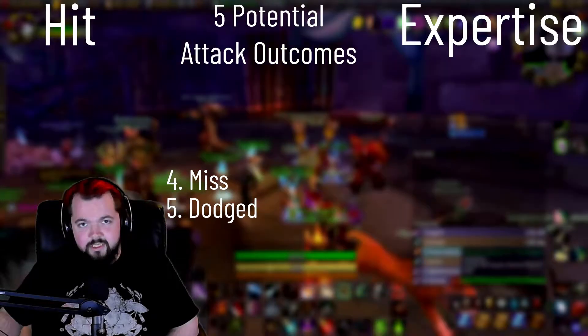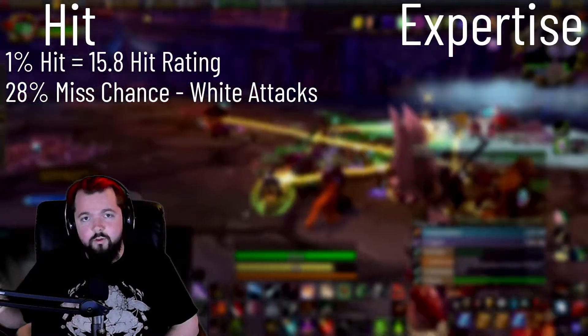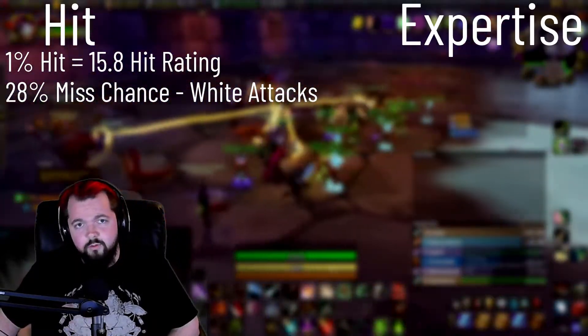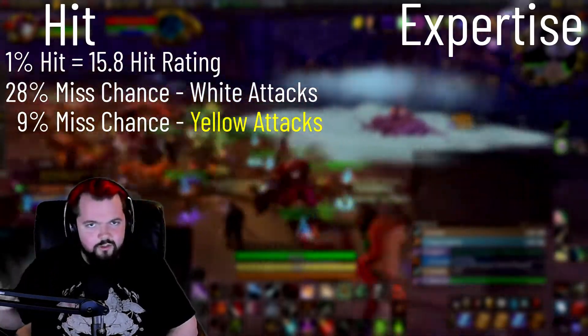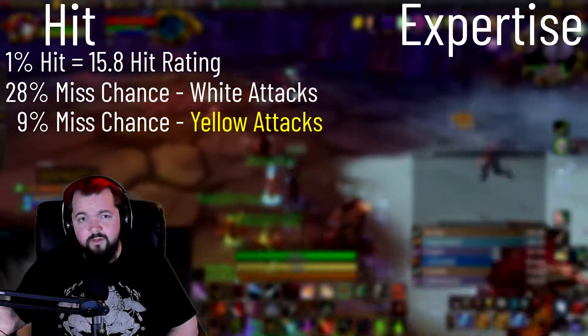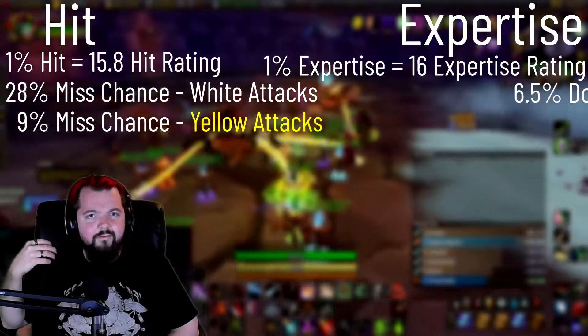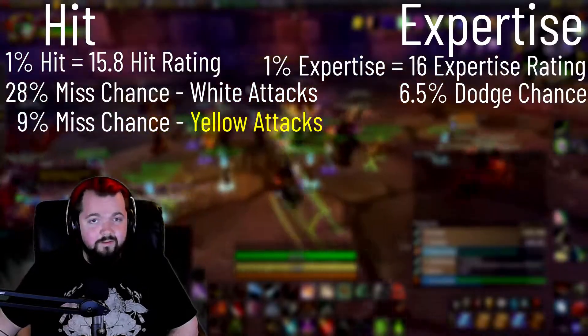Hit rating: the higher your hit rating is, the lower chance you have at missing an attack. You have a 28% chance to miss with your white attacks, or your auto attacks — that's just an attack where you don't use any abilities — against level 73 creatures, monsters, and bosses. And you have a 9% chance to miss special attacks. We call those yellow hits — so your Eviscerate, your Sinister Strike, Backstab — all of those abilities have a 9% chance to miss. Dodge works similarly: you have a 6.5% chance to be dodged on any attack that you do against a level 73 raid boss.